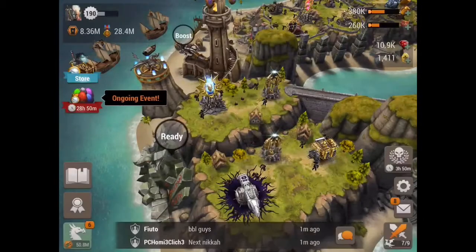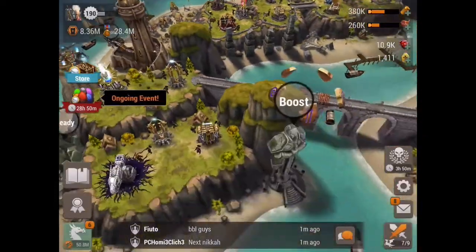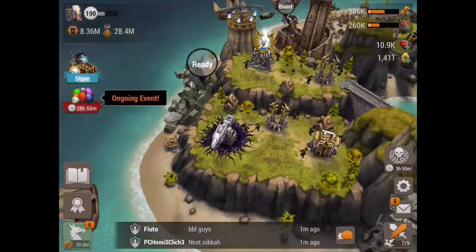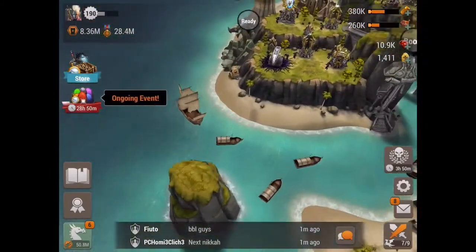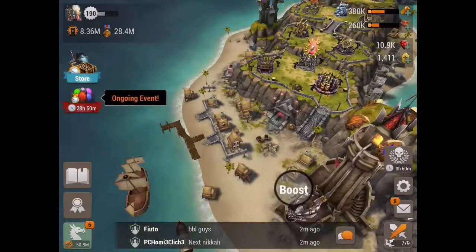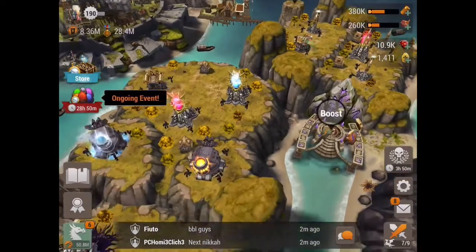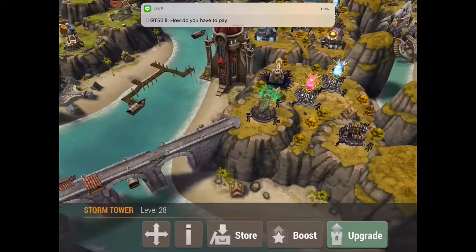Make sure it's just covering your most important towers, and also don't put it in the front of an island. If you're doing that, you're legitimately pleading for the attacking dragon to take it out first. Storm towers are so good — if you're trying to defend a base, always use storm towers because they're just so overpowered.